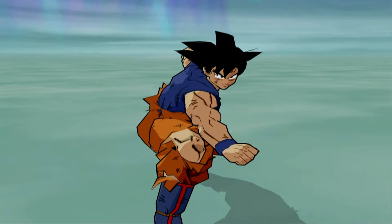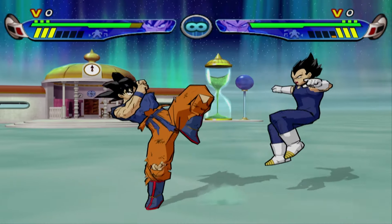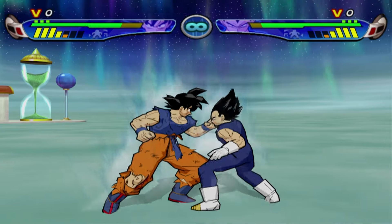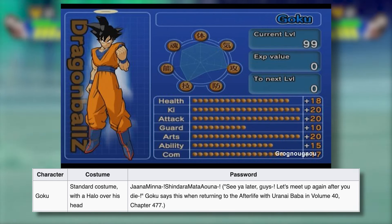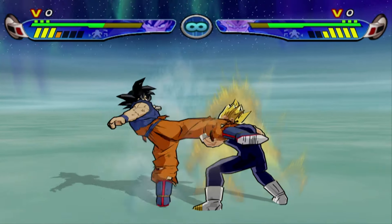Budokai 3 didn't add much in terms of secrets that I felt like you guys didn't already know. But if you do know some, you can comment them down below. The only thing I could find that is somewhat of a secret is his Halo costume, and the only way you can access that is through the code, which can be seen right here. I actually do really like the costume — the Halo just adds something to it.